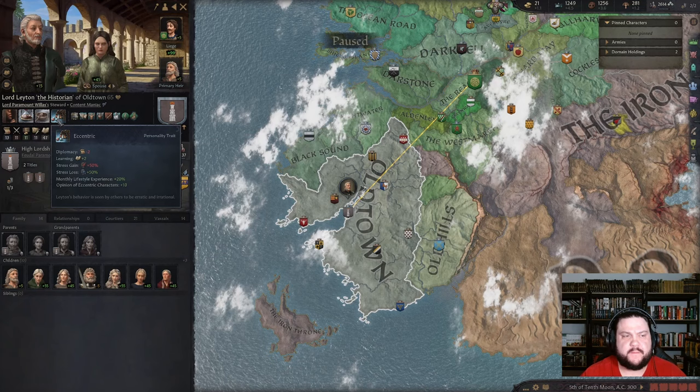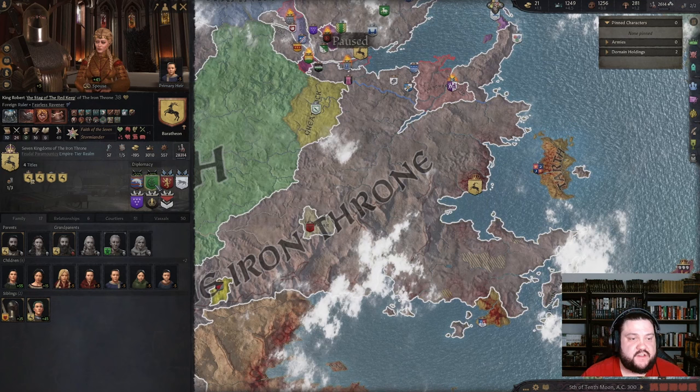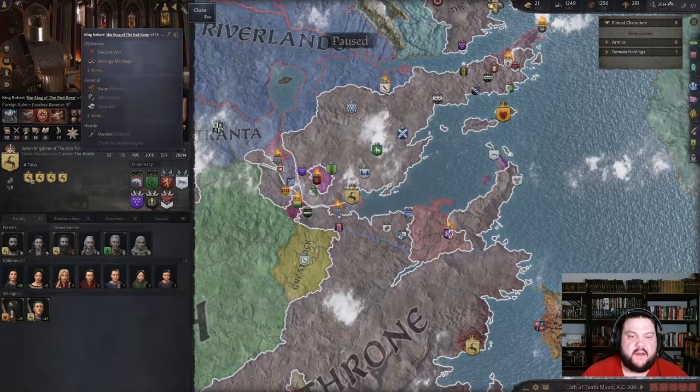There we go — Hightower, Lord Leyton Hightower. He said not to trust them; he's eccentric, content, patient and shy. Maybe he just has a vendetta against them. The Iron Throne is embroiled in two big wars against Lady Anya of the Iron Oaks — he's gonna demolish them. And Robert looks pretty cool with his helmet there.